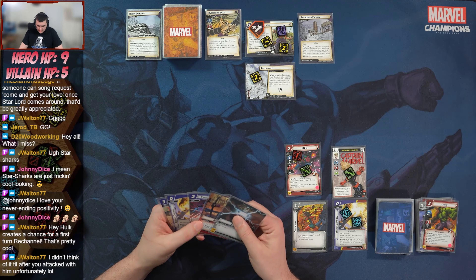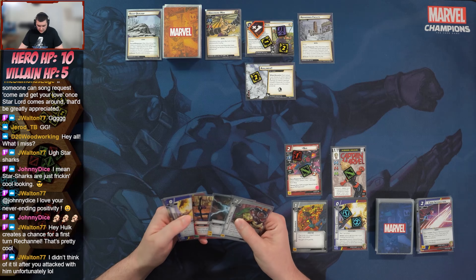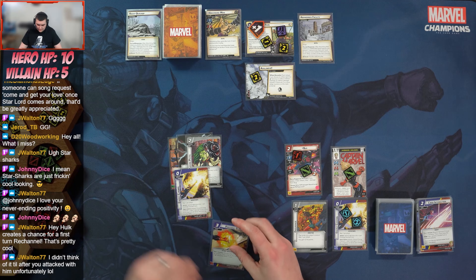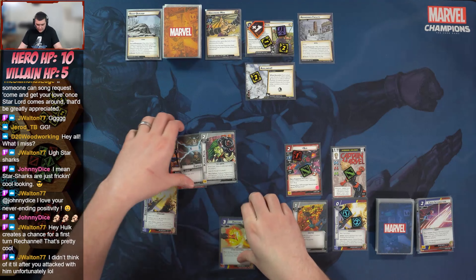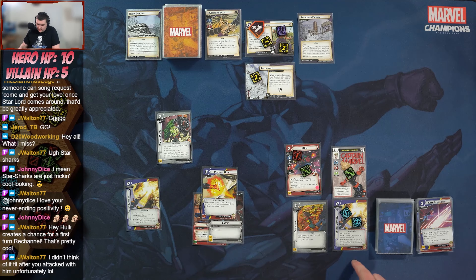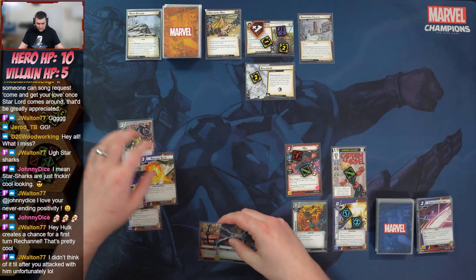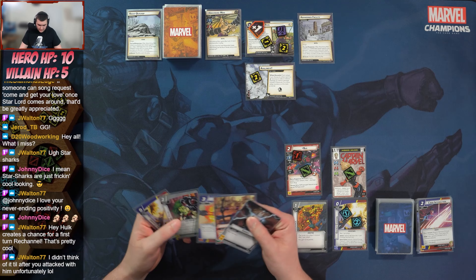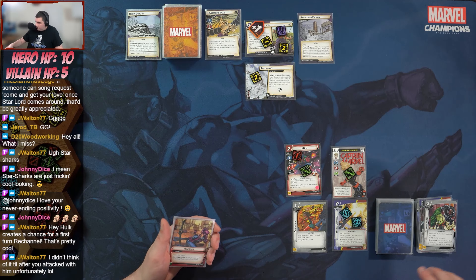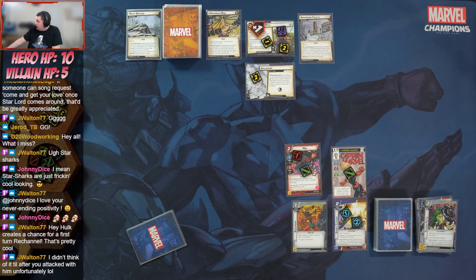We toss Crisis to heal one and draw a card — Plasma Pistol. We've got eight damage in hand. Absorbing Man has five health, so we could kill him with Photonic Blast now and hit for eight next turn, potentially even more with another card. We go ahead and spend an energy and a Plasma Pistol to deal five damage to the villain and draw a card — Power of Aggression. Not the finish we hoped for.